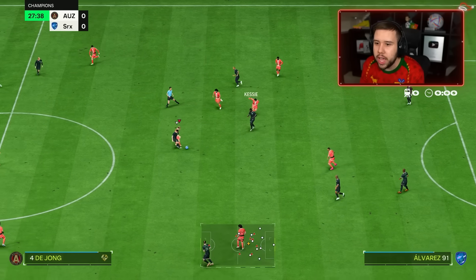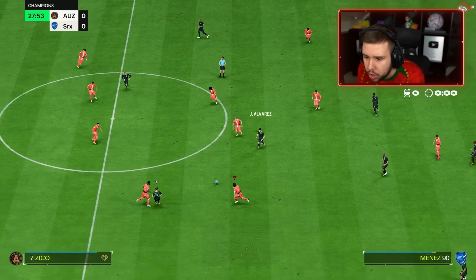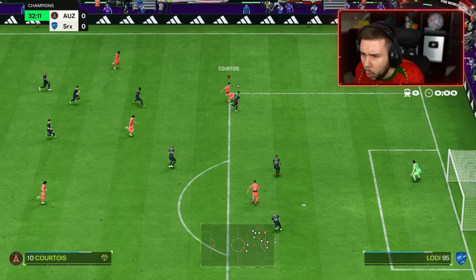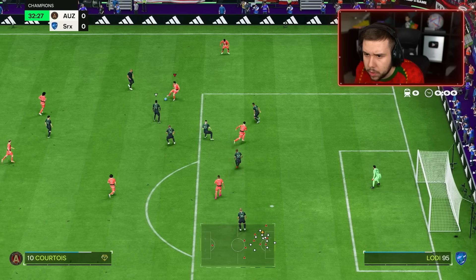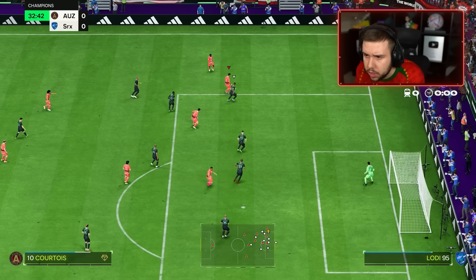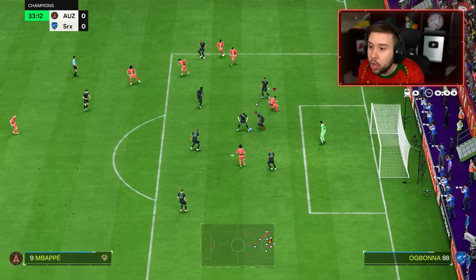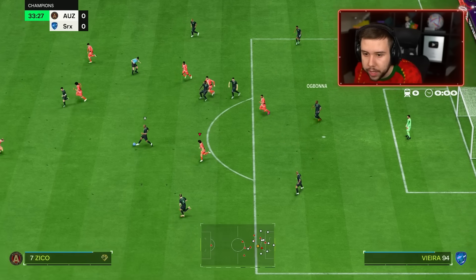99 jumping. You might not have great heading accuracy, but get in the box. Play that ball. Go on Courtois. The touch ain't great. Little R1 dribble. Extra pass, Mbappe please. No way Ogbonna got that.